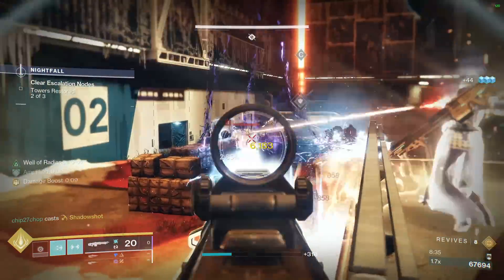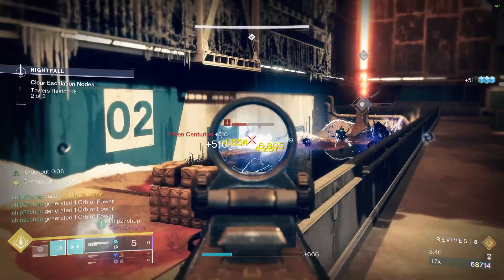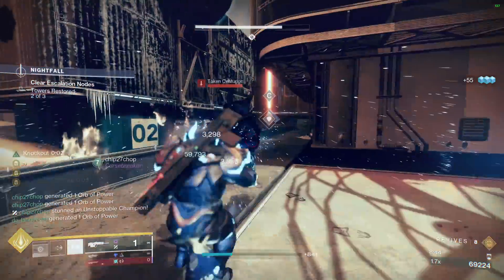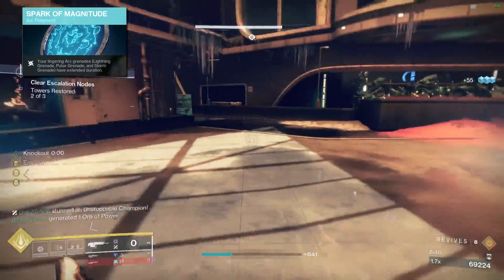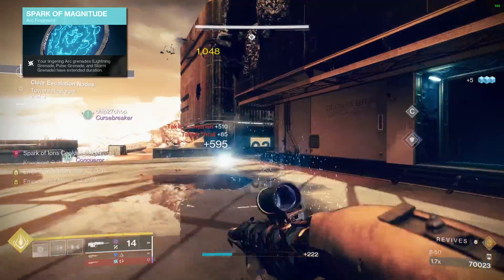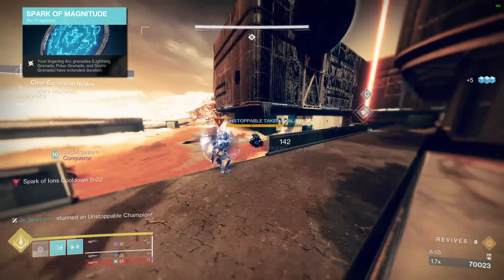This build gets even better the more difficult content you do. Since our grenade is going to be a key ability in this build, we are going to buff it up with our fragments. Spark of Magnitude is going to extend the duration of our grenade so it can hit an enemy more times, dealing more damage and generating more ionic traces.